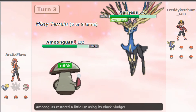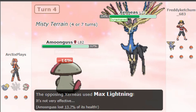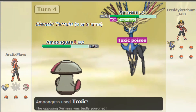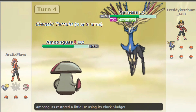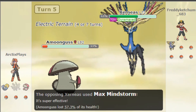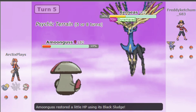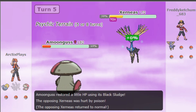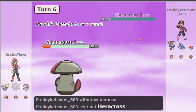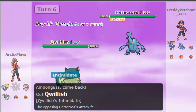I used Sludge Bomb and took a lot of HP, got a flinch from Sludge, then Max Lightning. I was thinking, what are they doing? So I Toxic'd the Zernia, then they used Max Mindstorm — I don't know why I didn't do that from the start. I used Sludge Bomb trying to take it down but it didn't work, they lost their Dynamax, and I was on red health. Then Heracross came up.